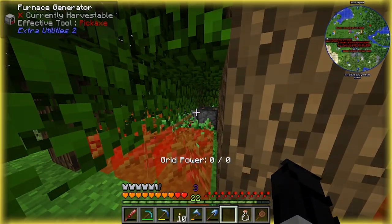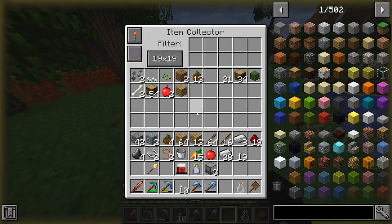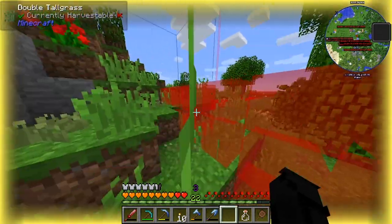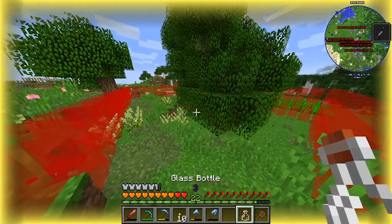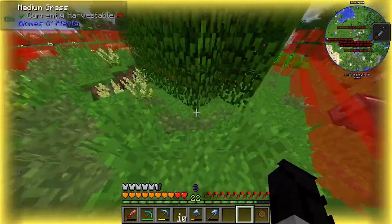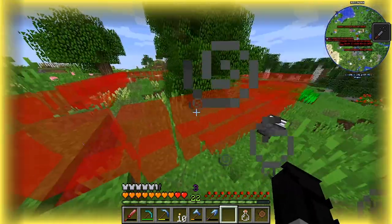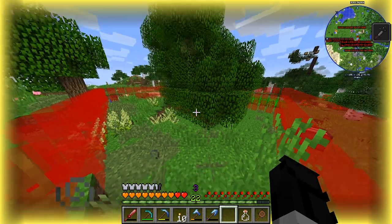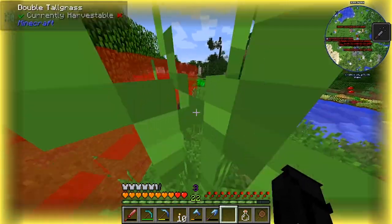What was the generator from? Extra Utilities 2, just a furnace generator. So another Cyclic mod is this item collector. Once again, we can show the preview. Any item that is dropped in this radius — watch — it's gone, it's vanished. It gets picked up in here. This doesn't use any power, any electricity, nothing like that. It just works.